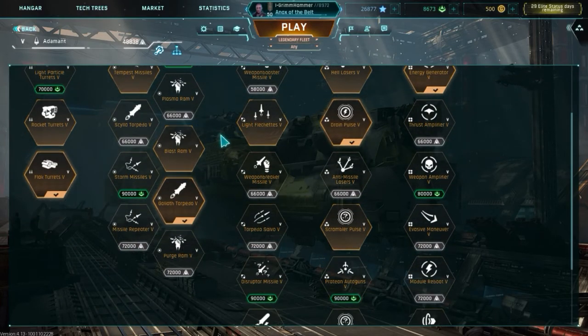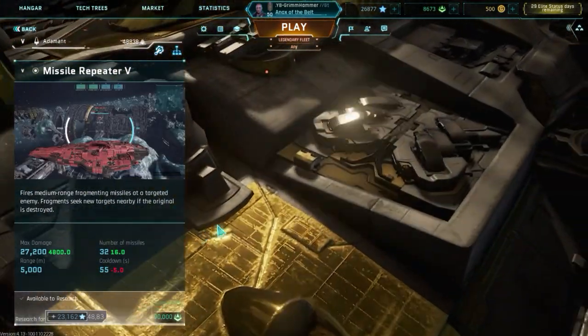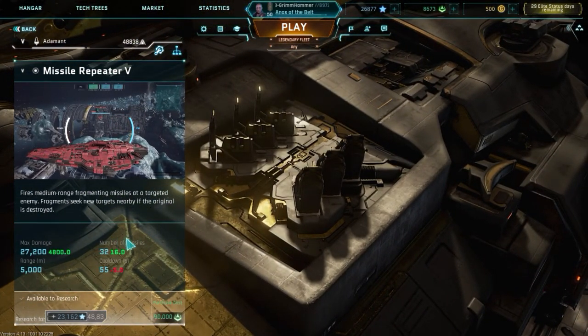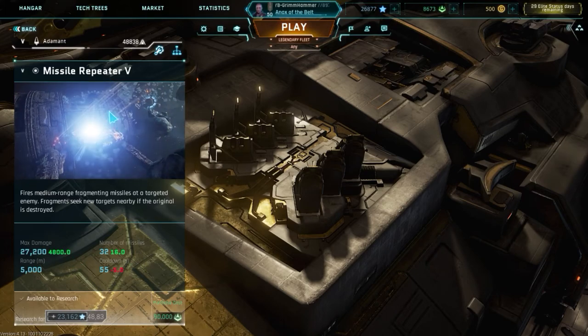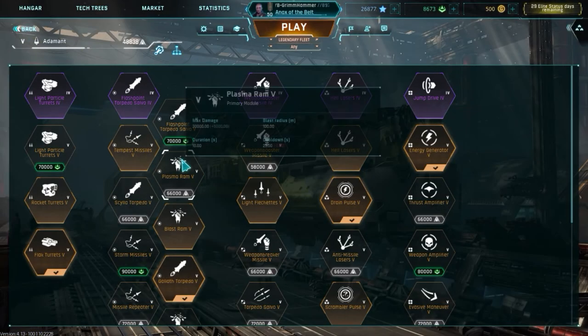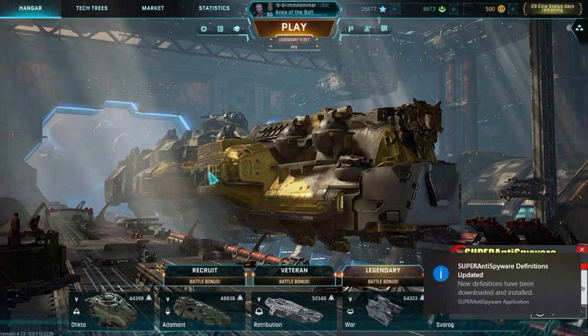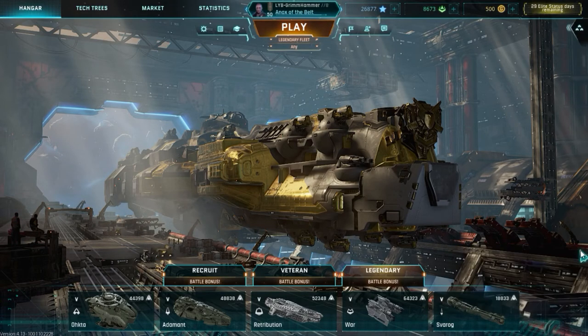For example, if I want to get missile repeaters 5, I click on it and it'll tell me the max damage, number of missiles, range, and cooldown. You can also see a little description video showcasing the module. You purchase it first with experience, and then once unlocked with experience you purchase it with credits to completely unlock the module for your ship. When you purchase a module it's going to automatically equip onto the ship — so be aware that if you buy something to use later, it'll automatically replace what you currently have equipped.